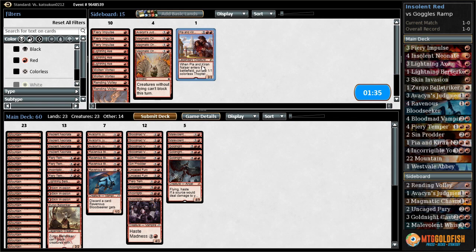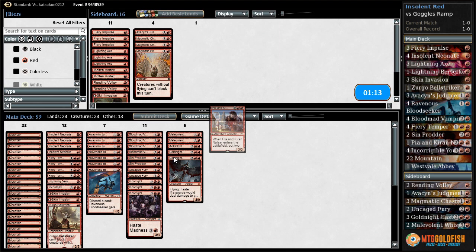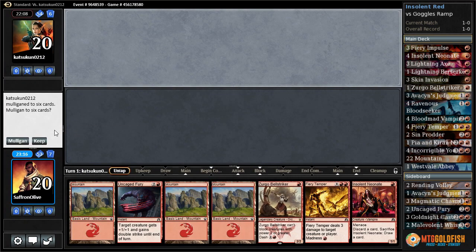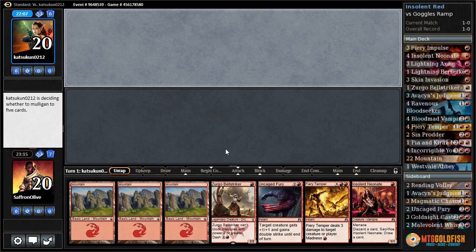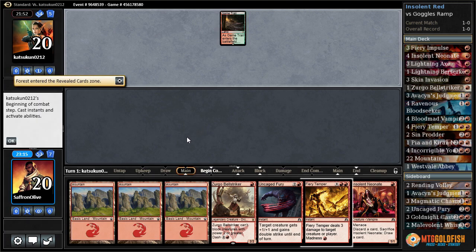Let's try it like this. Fiery Temper is fine because it can go to our opponent's face. We're missing one — there it is. We just got to be aggressive in this matchup. Skin Invasion isn't that aggressive, so let's go down Skin Invasion, go up Pyre Hound. Let's try another Avacyn's Judgment. This hand looks reasonable — kind of gets blown out by Kozilek's Return, but a lot of our deck gets blown out by Kozilek's Return, so we just have to hope we don't get hit by it.